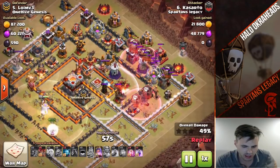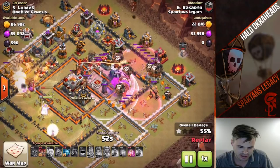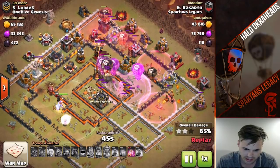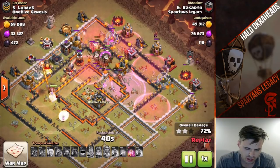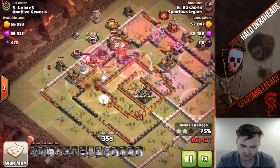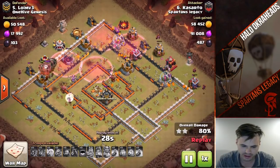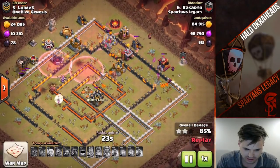He could have used a rage for the queen if he wanted - either way would have been fine, he did have the haste spells. He decided to use the rage on the loons, and in the end it obviously three-starred. I think he could have kept the queen alive and saved her ability for later, but I like the rage on the loons. The queen would have had to get through all those storages before reaching the inferno tower, so better to drop the inferno with the loons. A very brilliant attack with tons of loons up.